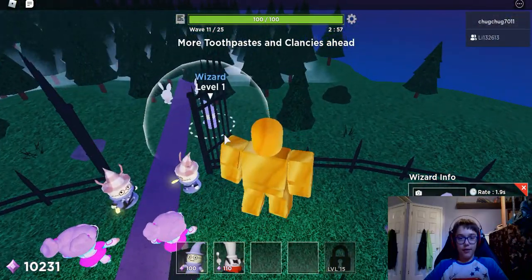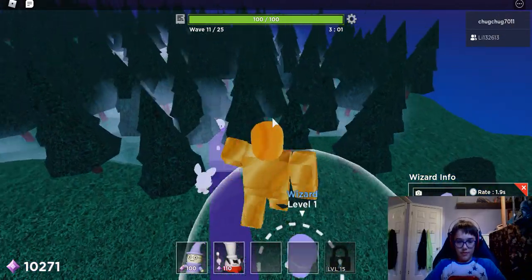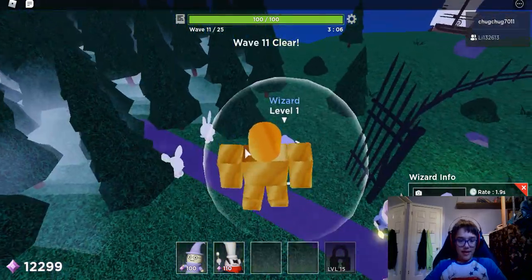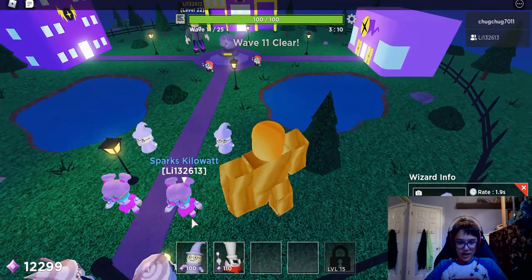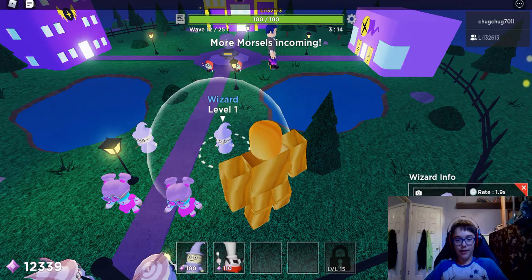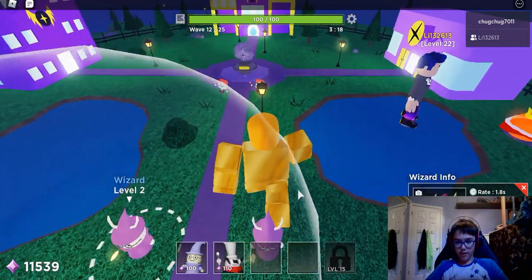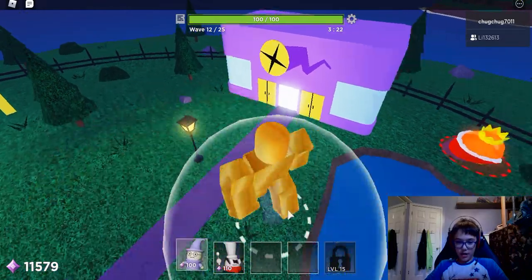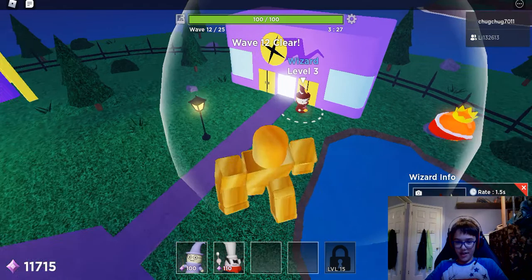We're on Wave 11. Oh well, we're almost done — we've only been doing this for like three minutes. We don't even barely see the monsters because these bunnies are just devouring them. Are my wizards even doing anything? Sparks, kilowatt — what the heck is that? I'm upgrading these dudes over here. I think I'm going to start putting wizards over here near the base.